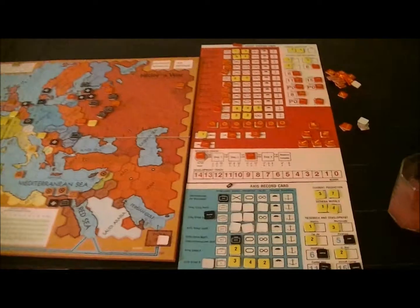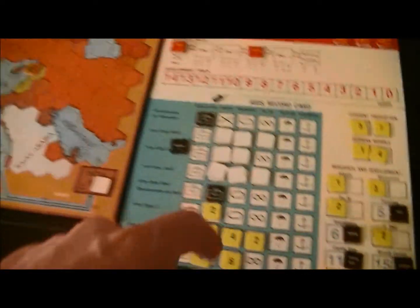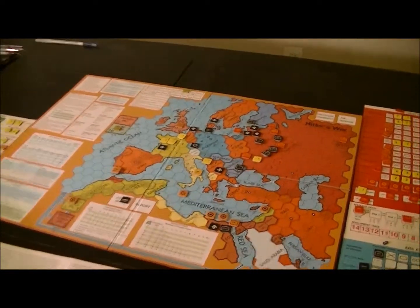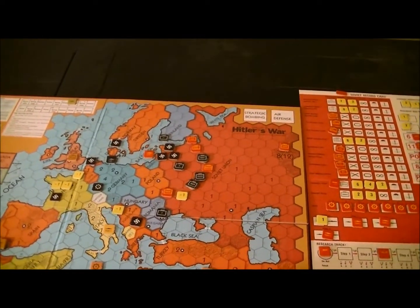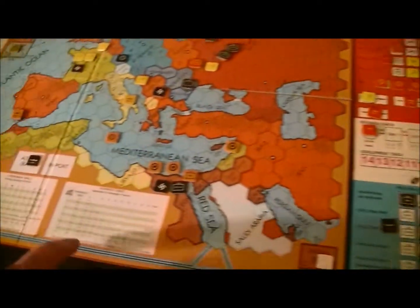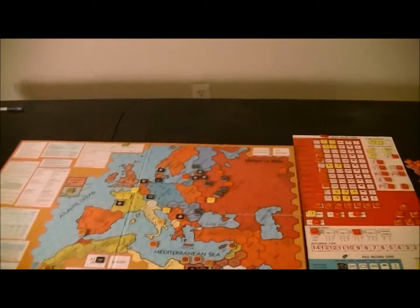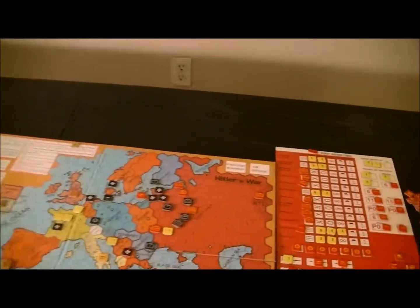I used that to build up — basically throwing everything, a couple of strength points from North Africa, to fill these two armies. My goal: this hex is absolutely vital. Army group B there has only four armor — if it's a zero I can only hit it on a one or two. But I've also got army group C here with six armor, which has a shot.